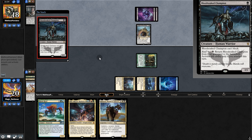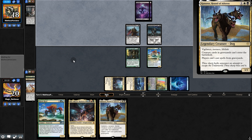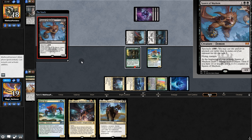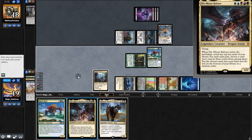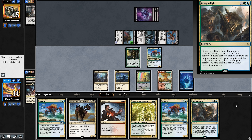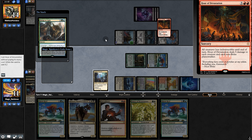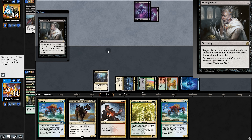Opening hand — no white source, that's a problem. We have Dreadbore though, but I think we need to mull. Yeah, this isn't terrible — we'll keep. Opponent Thoughtseizes, taking Bring to Light. We pull Niv — champion carry too cool. Opponent plays Knight — it's almost like they're baiting us. They're attacking. There's no way they have pump... those silly willies. No land — it'll just be Extinction Event though.